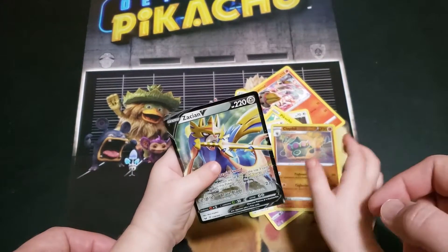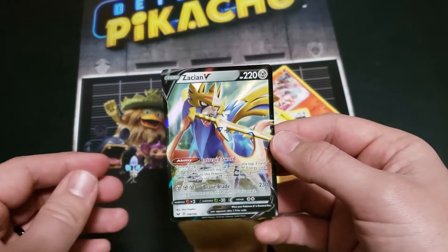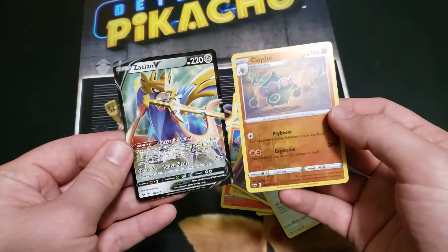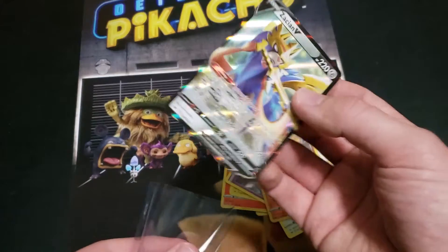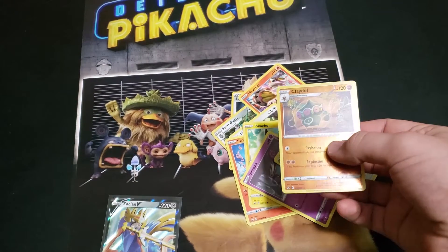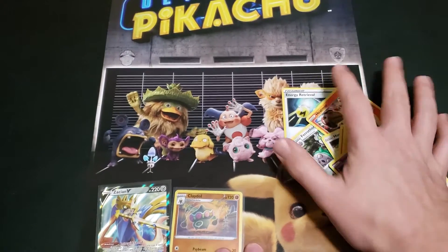We've got a Claydol. And a Zacian V. Nice! I need one of these. And you want to steal the code card? My code card. It's your code card? So, out of this pack, which one was your favorite card? I like this one! The code card's your favorite? Yeah.